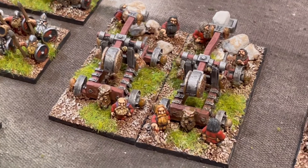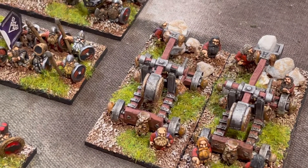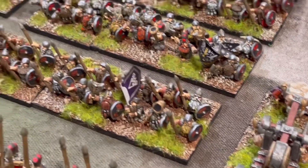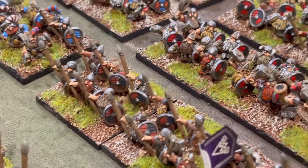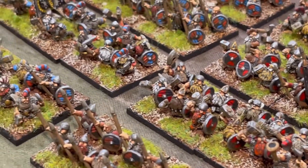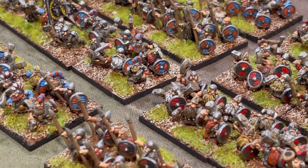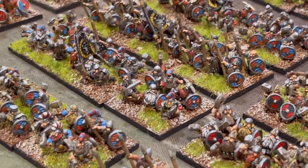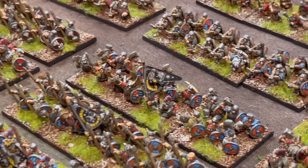Ed has gone to great detail at Battle Valor to put together some very nice-looking figures. To be honest, each clan is painted after some of my favorite football teams — black and red, orange and blue, red and white. I just came up with a theme.